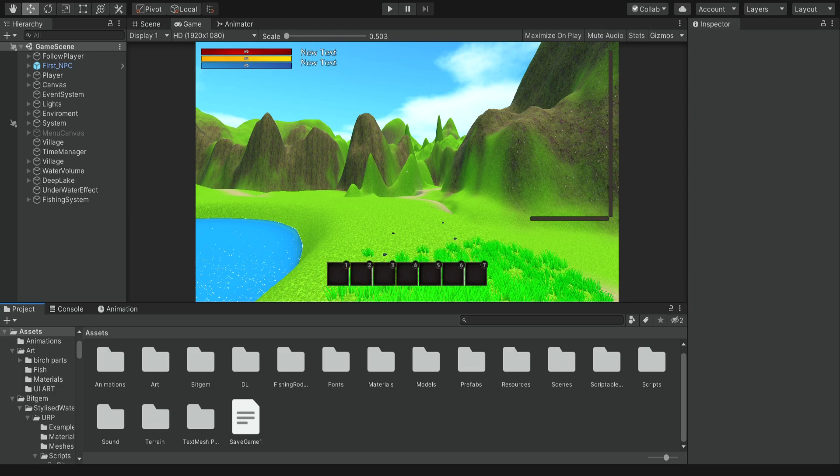Hello there and welcome. In this episode we're going to continue upgrading our inventory into a stackable inventory. In the previous episodes we added the option to have stacks for each item so we can have multiple items in each slot. We also added the option to split the different stacks and also to merge them.